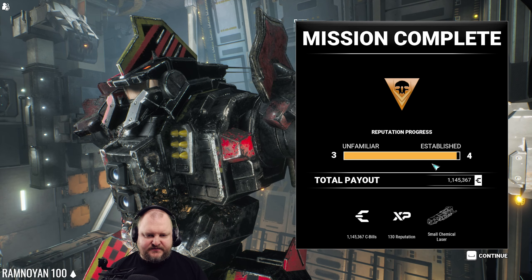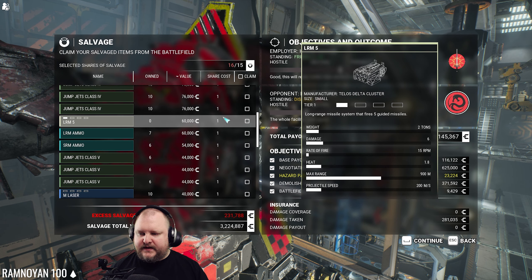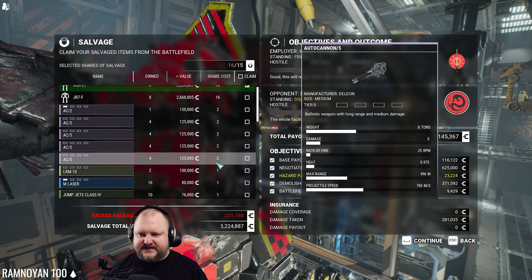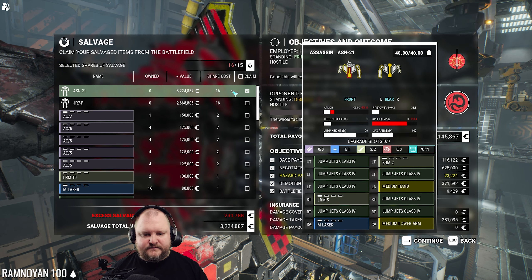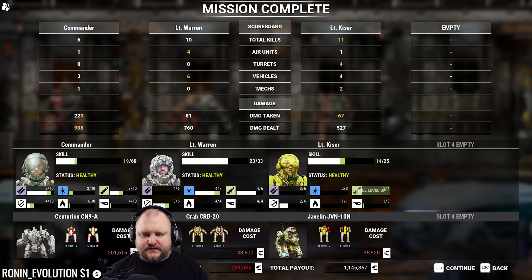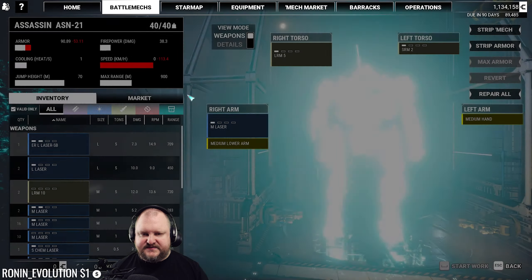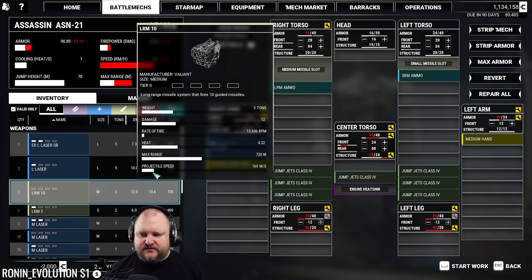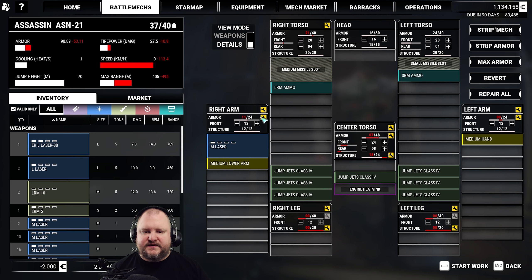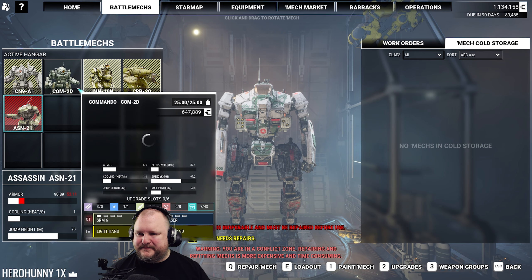1.2 million C-bills with a small chem laser — oh, I can pick it up apparently. We could claim the General or the Assassin for about 200k extra — that's actually worth it. Unless there are some good weapons here that I want, but there are not. So I'm going to claim that Assassin for 200k. It's basically an upgraded Commando. I'm going to replace the arm on the battle mech. Let's see what this Assassin can do.